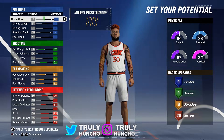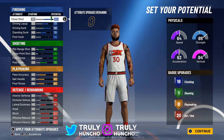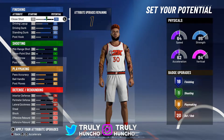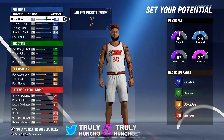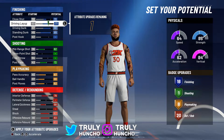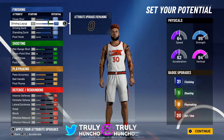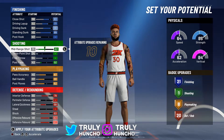For finishing, max out your driving layup, driving dunk, and standing dunk — don't max out close shot. This gives you 18 finishing badges, 1 shooting badge, 8 playmaking badges, and 20 defensive badges. This build is a demigod. You can also lower your post fade to get more finishing badges — let's try to get 22 finishing badges.